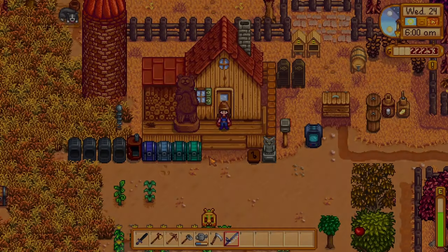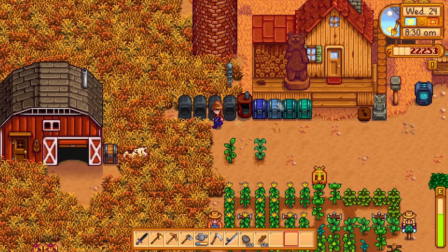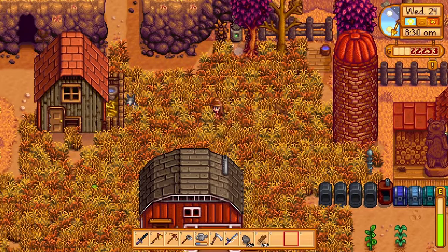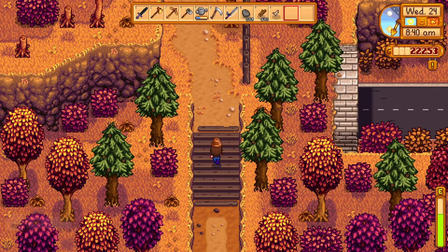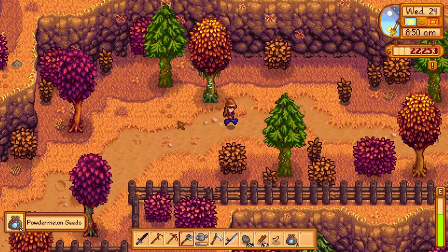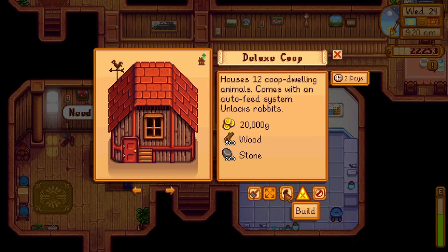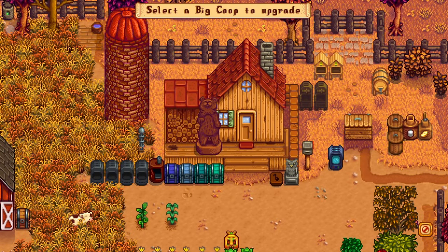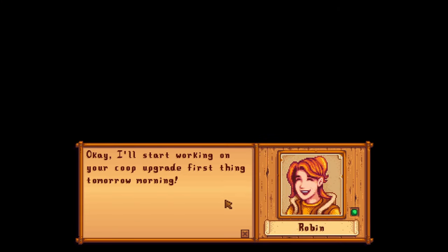We're going to do our farm chores, get everything set up, and sprint to get the coop upgraded. It should have just been wood, stone, and money so we should be good. Oh, my dog gave me bone fragments! Also confirmed: we do get powder melon seeds in the winter, so we can plant a bunch of those. Deluxe coop — oh, you can paint them! Yes, we did it!